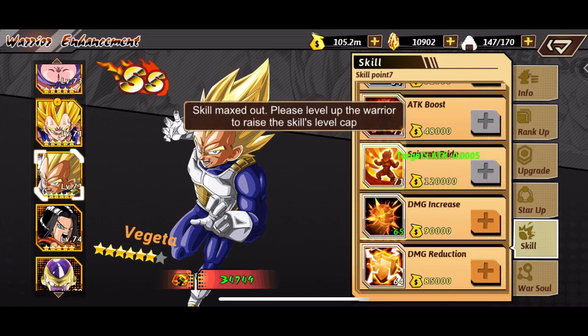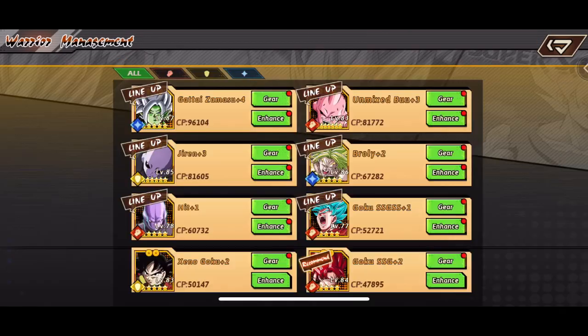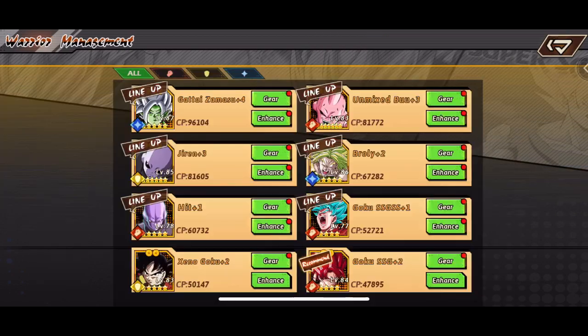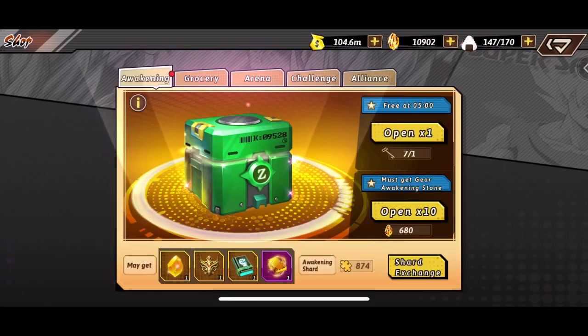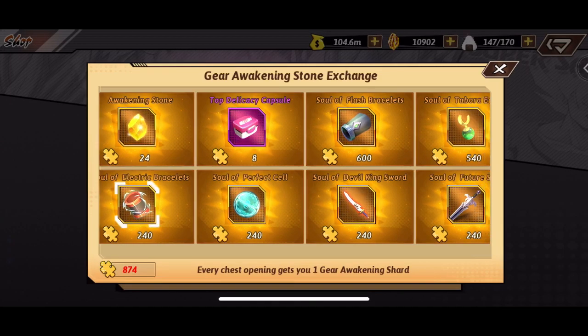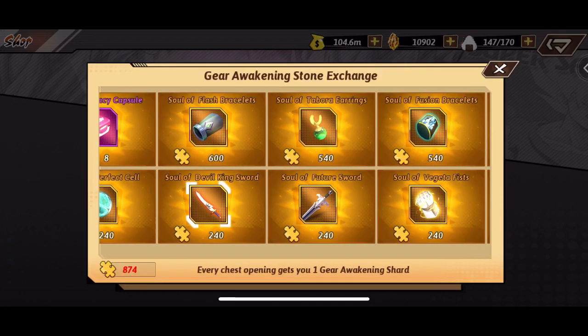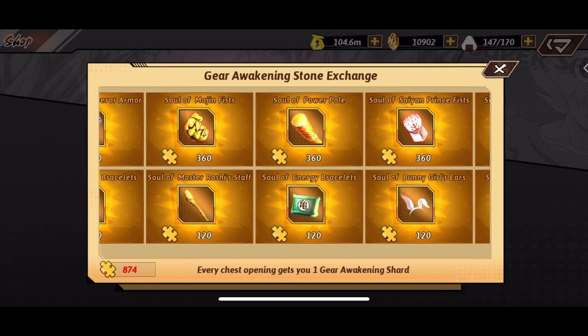So now in the next day, I will be upgrading this Vegeta to level 74 to unlock his assist soul, but I do need to get more of the actual assist soul shards for him, which you can attain in the cross war. I have around — I believe it's 10 assist soul shards — but once we get 50, we'll be able to combine that and then obviously use Vegeta and Goku together.